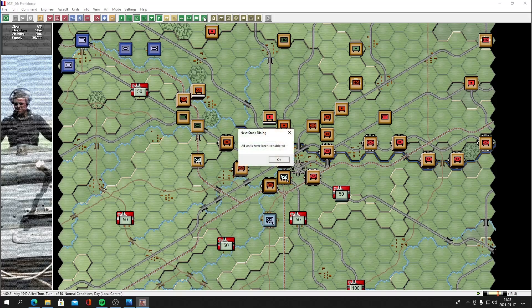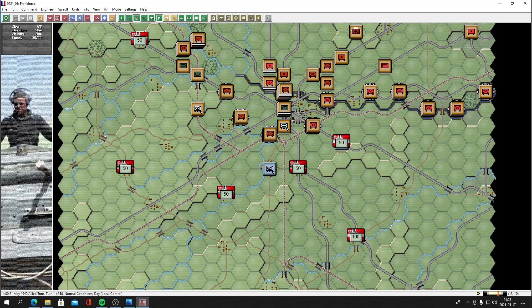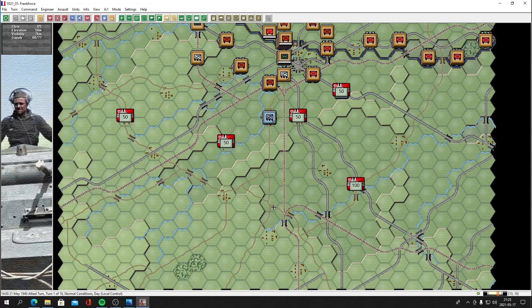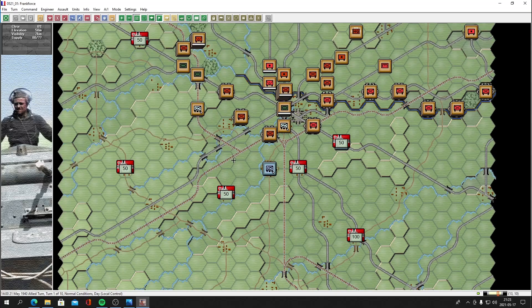That's all we can do this turn. It's going to be fun — I hope you enjoy it. The scenario is called Arras, apparently. We'll see if we can alter history. The Germans historically used 88s, artillery, and the Luftwaffe to pummel the Allies back, but let's see if we can do better. Hope you enjoy it — I'll see you in the next part. Have a good one!